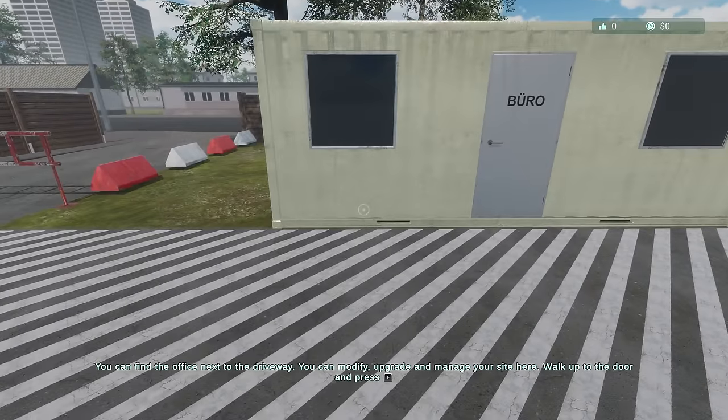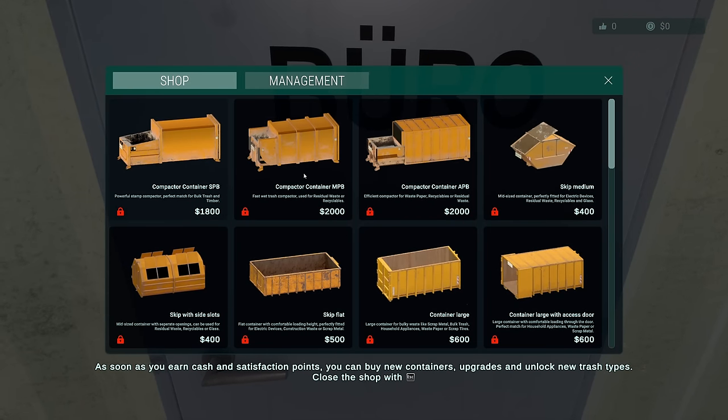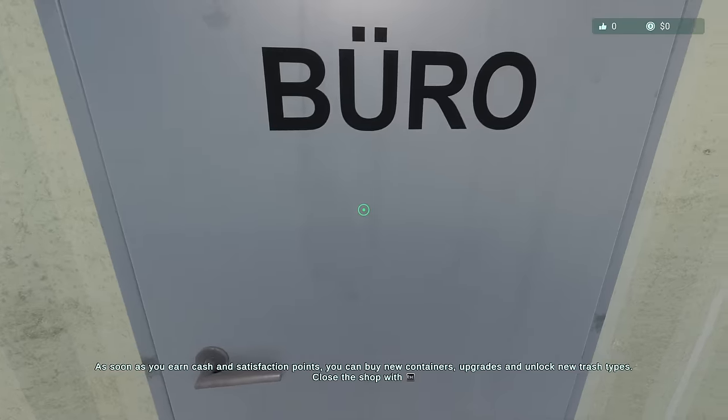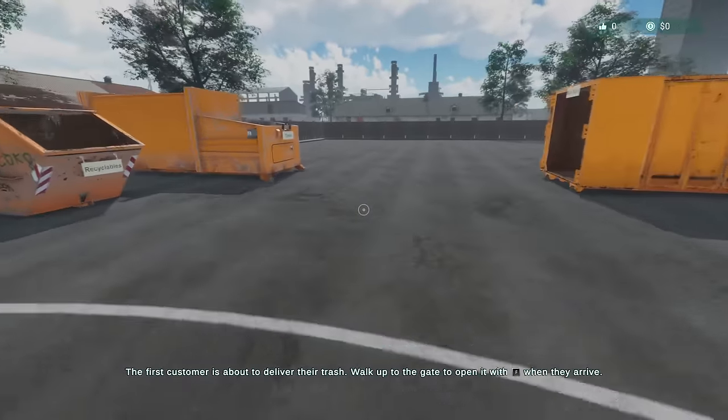You can find the office — you can modify, upgrade, manage your site here. Walk up to the door and press F. As soon as you earn cash and satisfaction points, you can buy new containers, upgrades, and unlock new trash types. Sounds great. First customer is about to deliver their trash — walk up to the gate and open it with F.